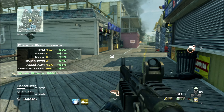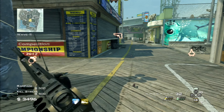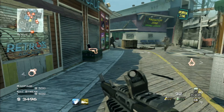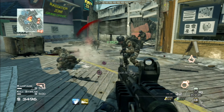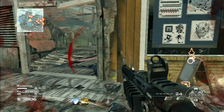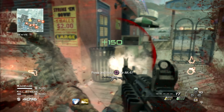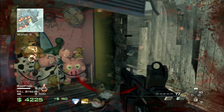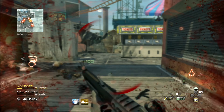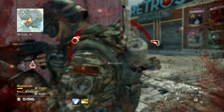I'll need to buy myself a quick Predator Missile before wave 14, and probably a C4 refill as well. I'll take these enemies out — getting close up to check how many shots it takes. Three shots — and this gun has very low ammo, so I think at some point I'll get rid of it. That's him taken out — very nice. I'll knife a couple of them as well.